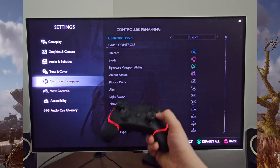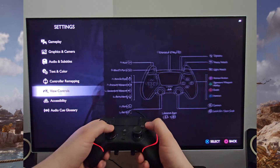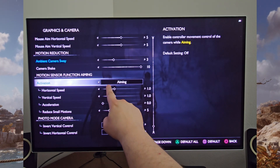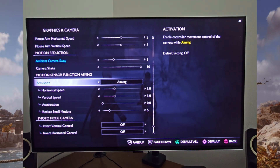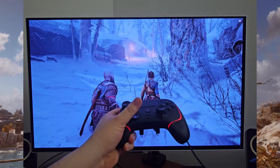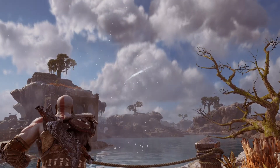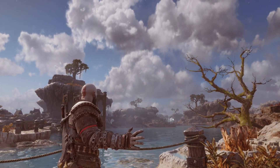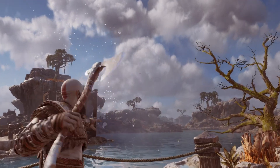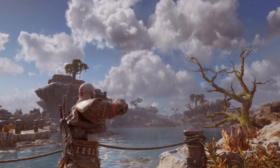However, I ran into a problem with the controls. I couldn't change them. If I went to the menu where the control remaps were, it just wouldn't let me access the page. That sucked, but what was worse was that the gyro was completely non-functional. I figured this was just another PC game launch bug. I reported it on Steam discussion forums expecting it would get fixed, but it's been over 4 months now, and as of the latest patch, the issue remains unresolved and pretty much untouched.